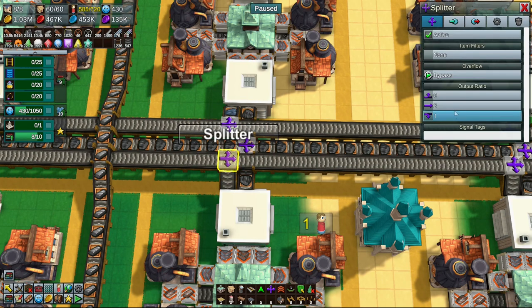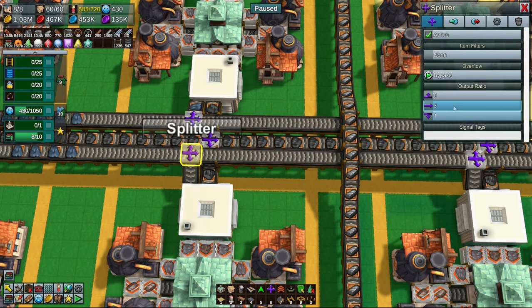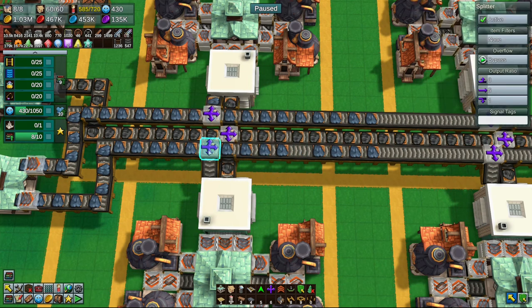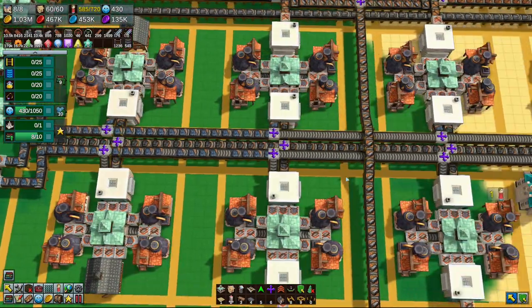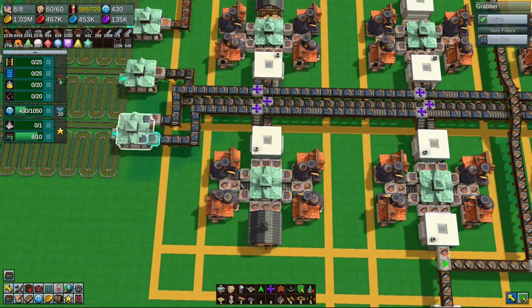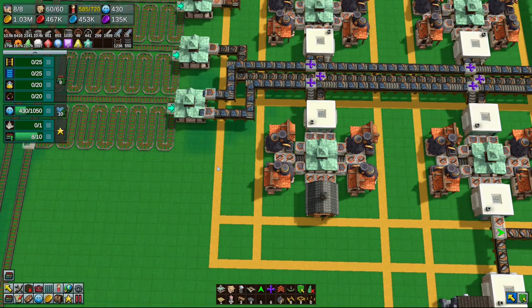We're going to add another belt in here as well because we know this isn't good enough. That wants to be eight — goes up by one. You've got one four, and you've got ten, up to five. You should have zero, five, one; you should have one, five, zero. We need the center one as well because this is struggling. They're not making it to the end — it may also be running out of iron ore itself, so we probably need another iron ore train going.